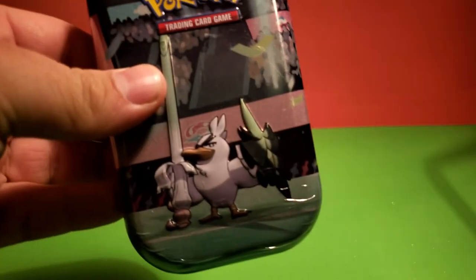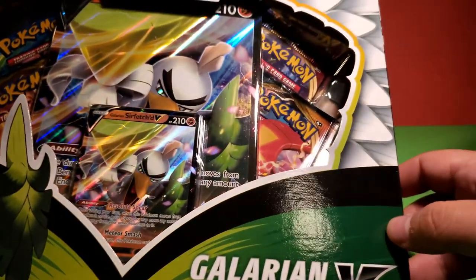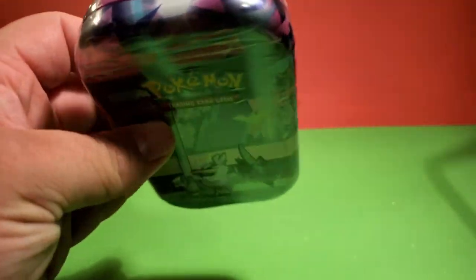Hello everyone, welcome back to the channel. Today I'm going to be opening up some more Pokemon cards. Specifically, we're going to have four of these Galar Power Mini Tins, along with a Galarian Sirfetch'd V box. We will go over what's inside when we get to that box, but first we'll start with these four Galar Power Mini Tins.